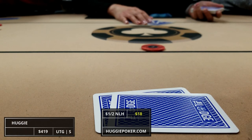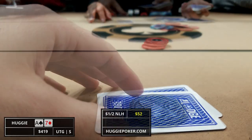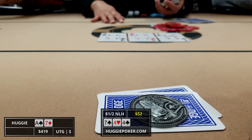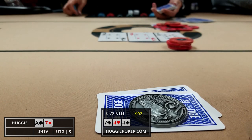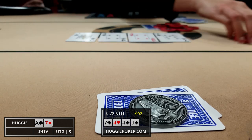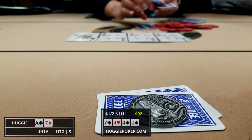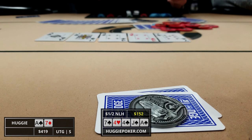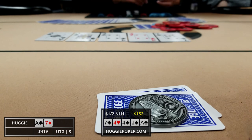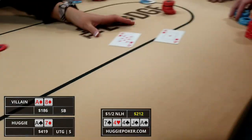Three hands later we straddle again under the gun. There are two limps, the small blind raises to 15, and we look down at ace-seven offsuit so I call. One of the limpers calls as well. The flop comes seven-four-four with two clubs — the preflop raiser checks so I lead for twenty dollars with top pair. The limper folds and the preflop raiser calls, so we're heads up to the turn, the jack of spades. This is a better card for our opponent's range so I check it back. The river brings the ace of spades giving us two pair. Our opponent looks excited and quickly leads for 60. I consider raising since we're only really behind ace-jack, but he seems so happy with his hand that I just call. He shows ace-eight suited so our hand is good, though we definitely missed value by not raising the river.